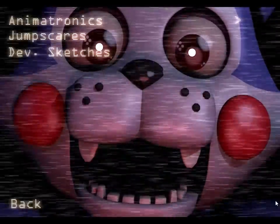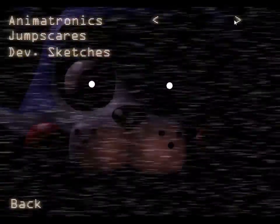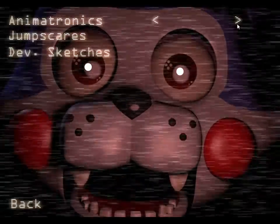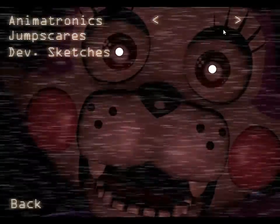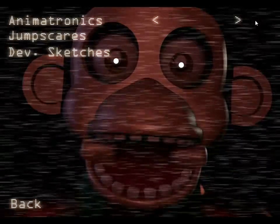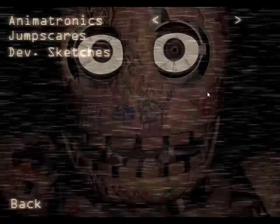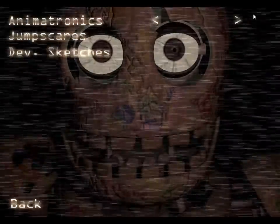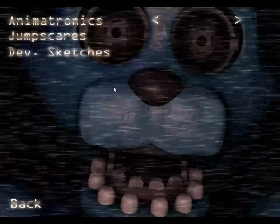And then we'll go with Jumpscares. That's Candy's — you haven't seen any of these. I don't know what I'm looking at. I'm so good at the camera. I like only the first one. He has three different jumpscares. That's Cindy's. The monkey's and the rider would kill us — so friendly. Look at Foxy. He's so angry. Old Candy.